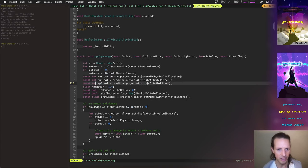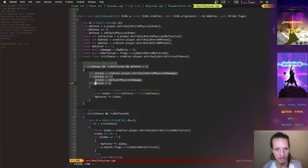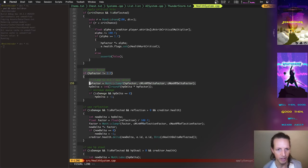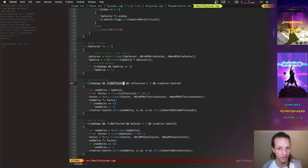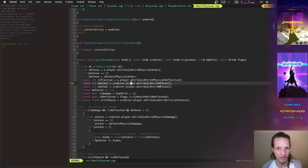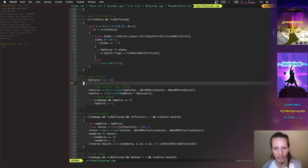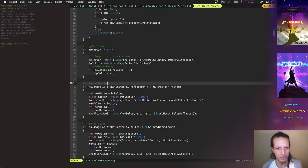apply_damage is part of the health system. When an entity ticks its health it goes through its list of health deltas — negative ones are damage. Whenever it's negative it calls apply_damage, which checks the armor and defense rating of the player taking damage, the damage rating of the player doing damage, then applies a factor of attack over defense. There's also critical chance for the Slasher item. After that it handles reflection: it has to confirm the damage isn't already reflected, so you don't get an infinite loop where everyone dies instantly.